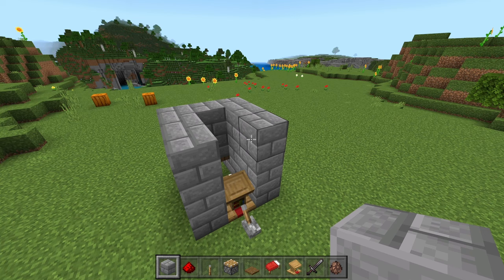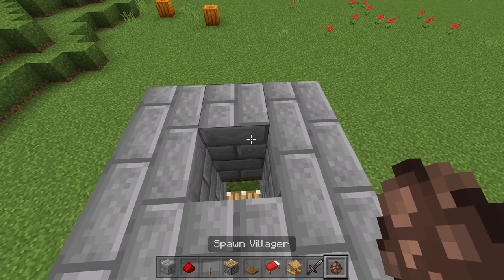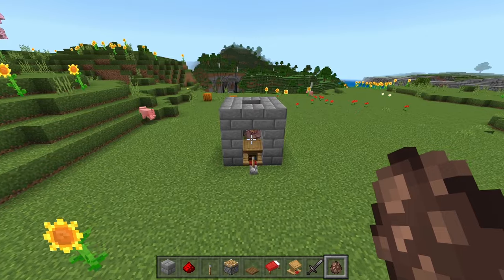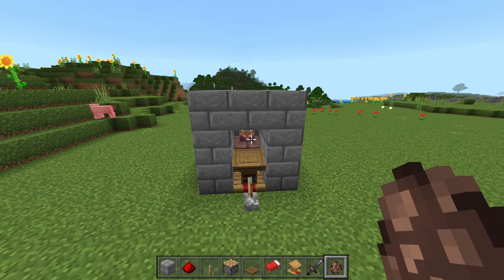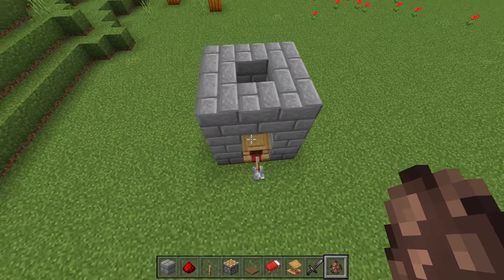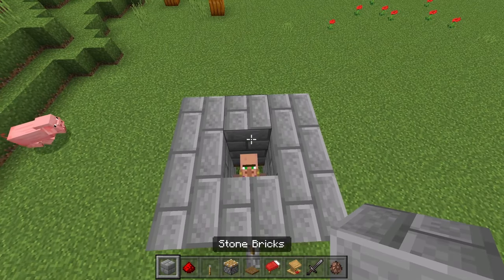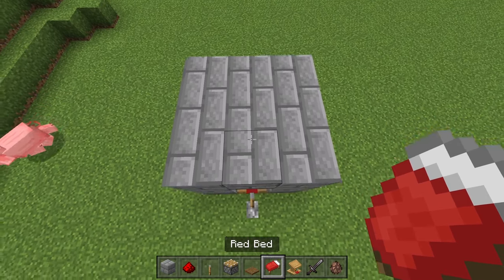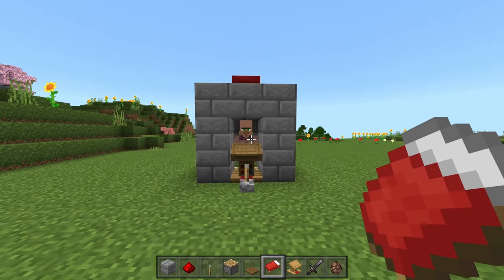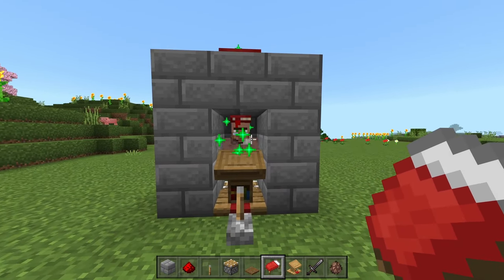Place a block right here so the villager can't escape, and then go ahead and put a villager inside of the pod. The easiest way to do that is in creative mode, but if you're not in creative mode, I would recommend using a rail system to drop them inside the hole — definitely easier than using a boat. Place a block above the villager's head, then place down a bed just on top of the roof. It doesn't really matter where you place it, as long as it links up to the bed and the workstation.